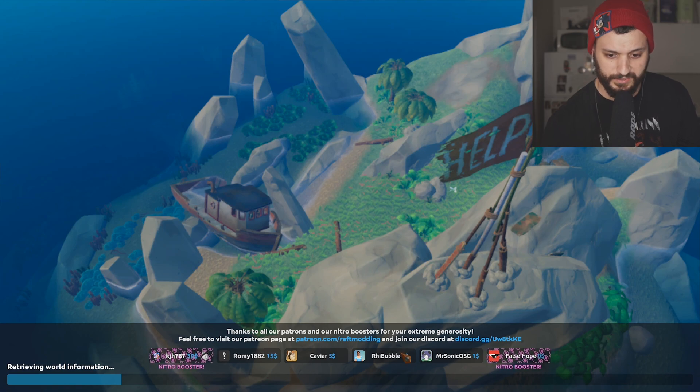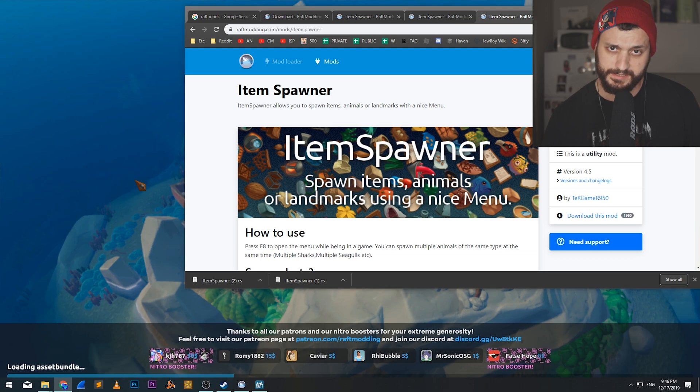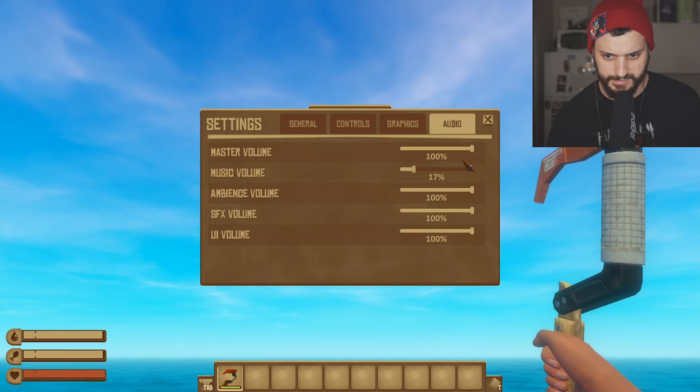This is different - look at that. A lot of different stuff here in the mod. If that mod will work, I'm supposed to press F8 and this will work. So let's see. I'm in my new raft. I'm going to close the music first. No music. Thank you. Something like this is okay.